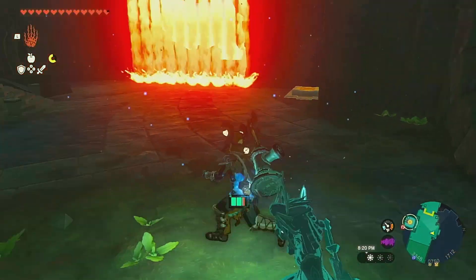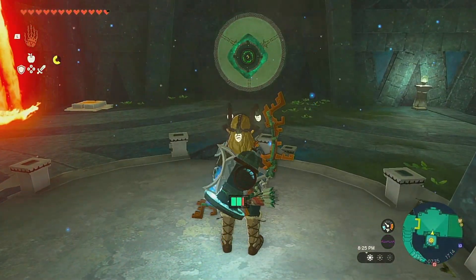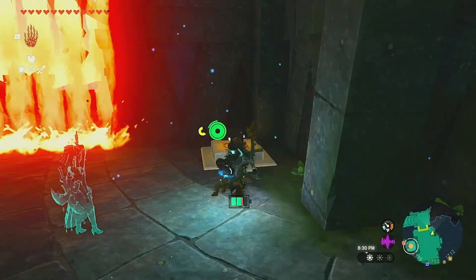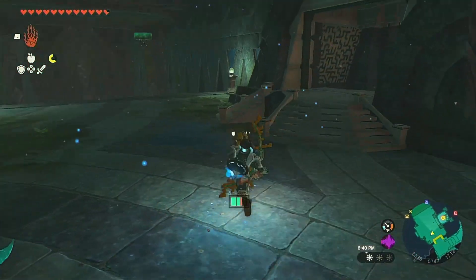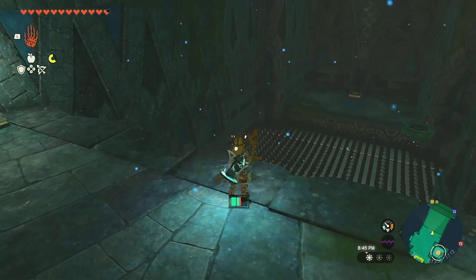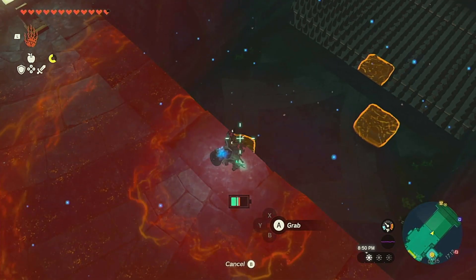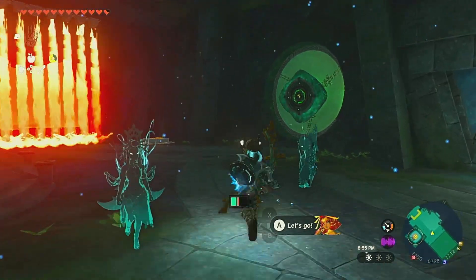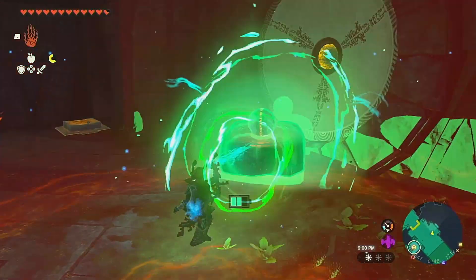Now, where is Prince Sidon? Prince Sidon, I summon you. Where is he? I get he can't teleport. Oh, maybe we need to release the fire for him to come through. For that, we're going to need a Hover Stone, aren't we? Is there any Hover Stones? Oh wait, that one's a chest — I did not realize that. I thought it was one of the original Hover Stones we had. Okay, we're going to have to deactivate that for a second so I can let Sidon in.